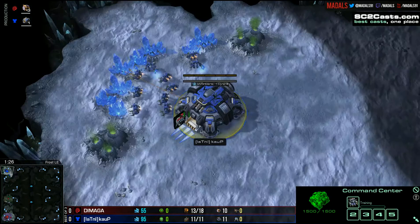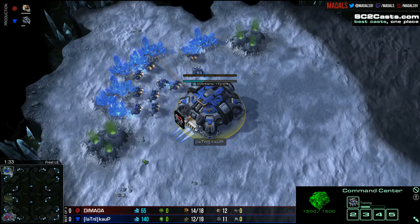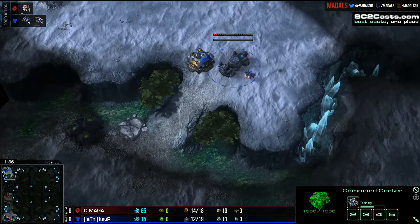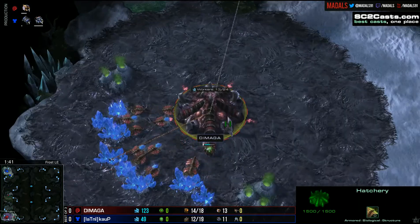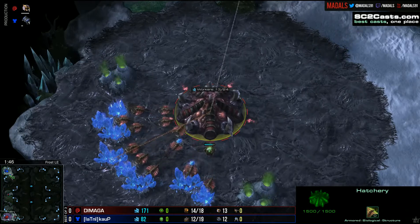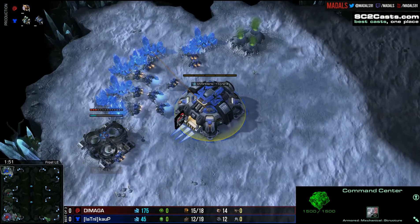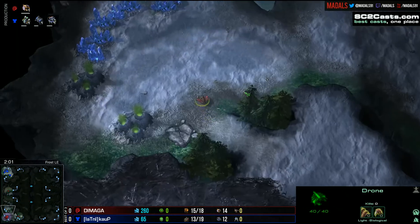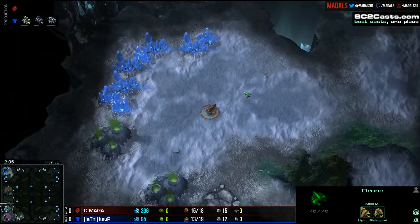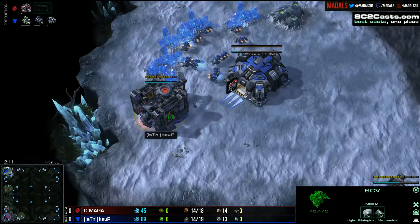And this map is such a nice setting to set the tone for the series, because with these positions it's a pretty fair map. It can be a little bit difficult for Damaga as far as defending a fourth base, because his options are either that base towards camp, or the base all the way on the other side of the map in the bottom right-hand corner. But either way, this is such a fun map for this matchup.